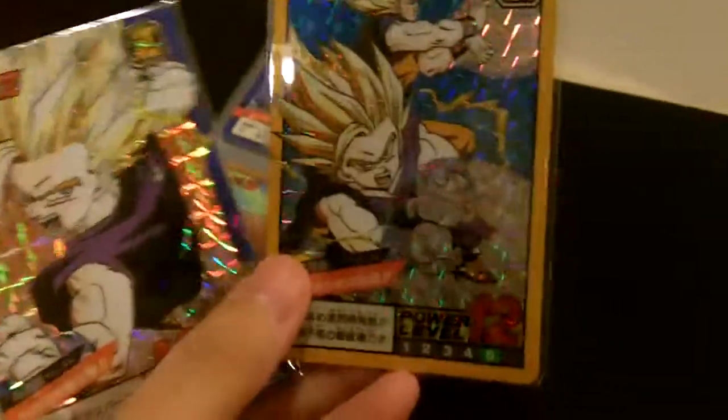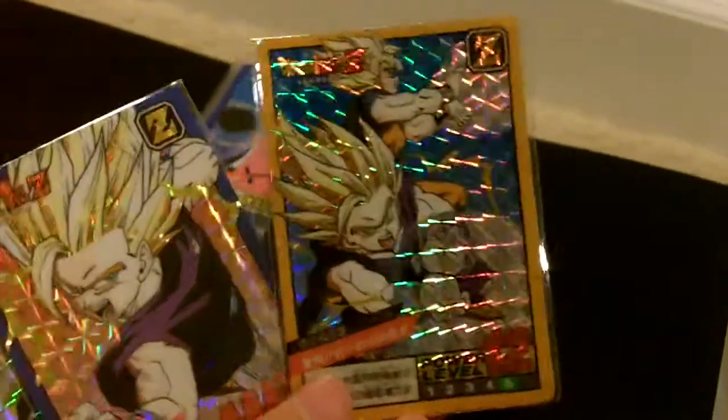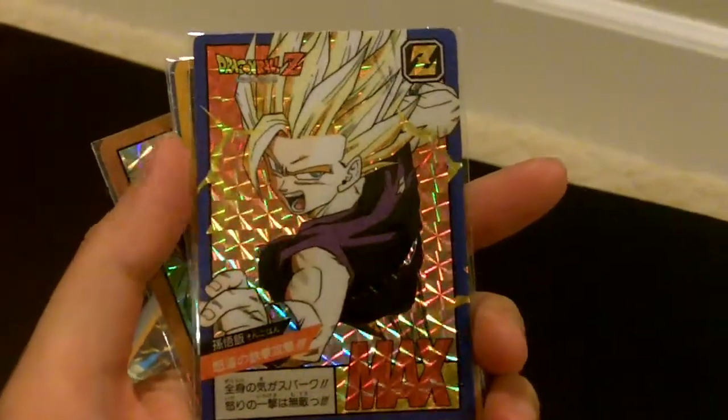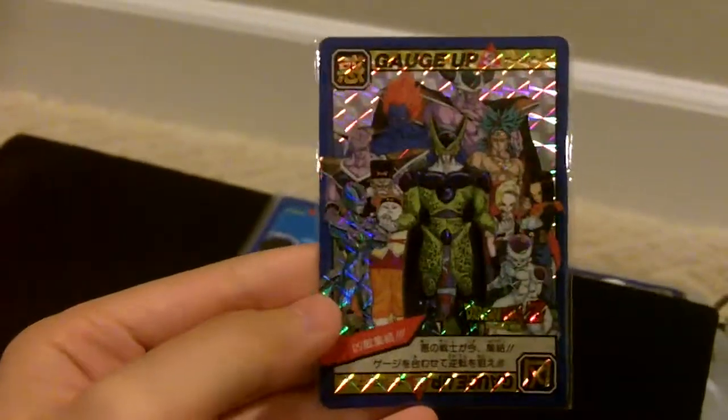Here are the bottoms of those four prisms. This is the bottom of the first double prism. This is the bottom of the first hidden prism. This is the bottom of the second double prism. And this one is the bottom of the second hidden prism.